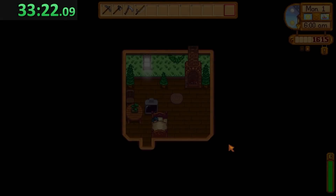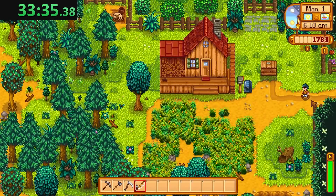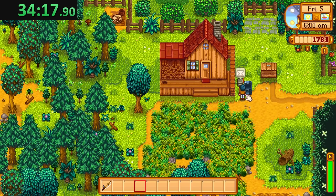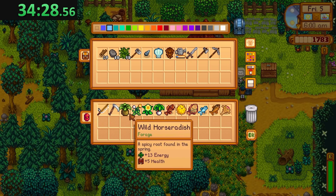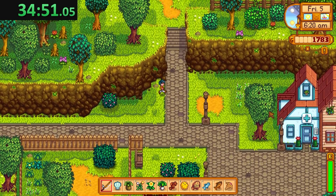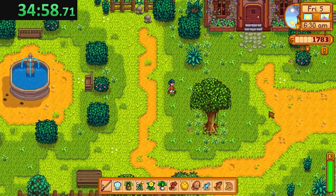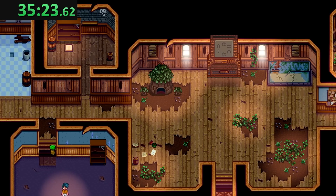I think that's technically enough for the rod but then we wouldn't be able to buy any bait. We should wait until traveling cart day and make it all one day - that makes more sense. We need to go to the lake eventually, need a tuna, need a tilapia in the ocean. We're going to get spring seeds from the community center and sell those to Pierre and that's how we'll afford the rod. Bundle complete - that unlocks the fish tank! Those three and then ocean fish.